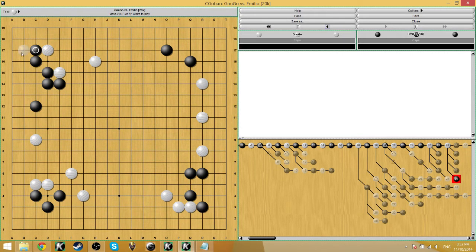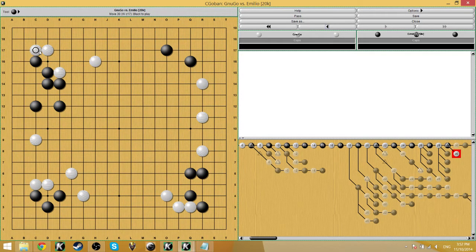Even if black wanted to, I think it would be bigger to turn this entire corner into black's territory. You could compare with white playing here to take the corner — white takes about six points versus black taking eight points, meaning this move is worth at least 14-15 points. But still, this connects to one of Emilio's concerns about moyos.